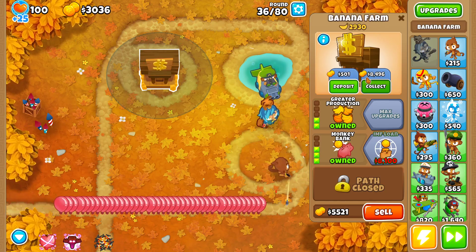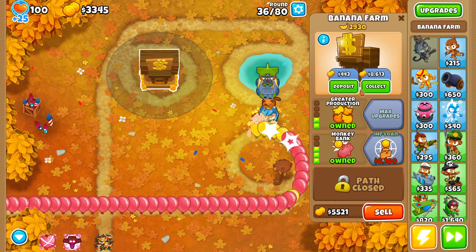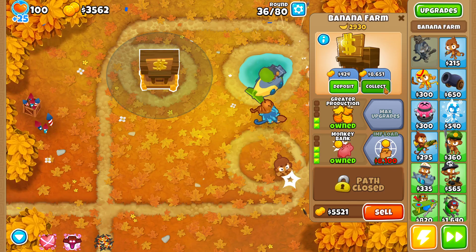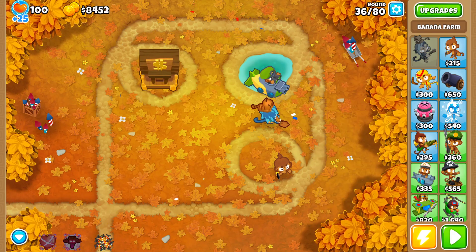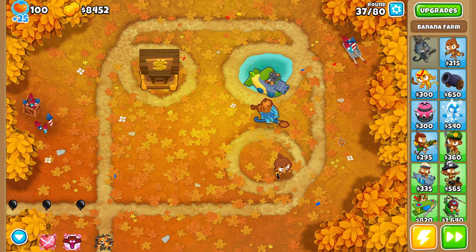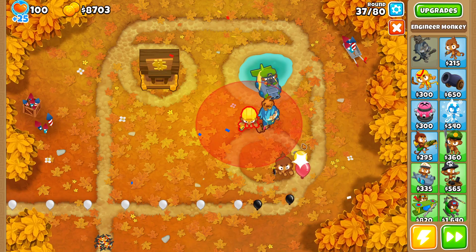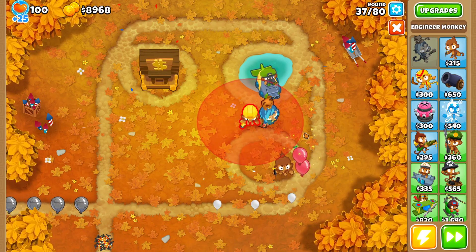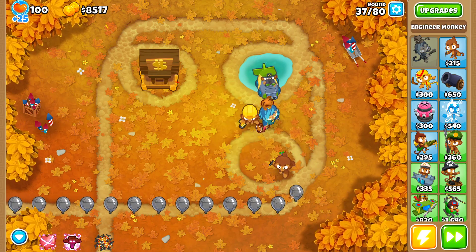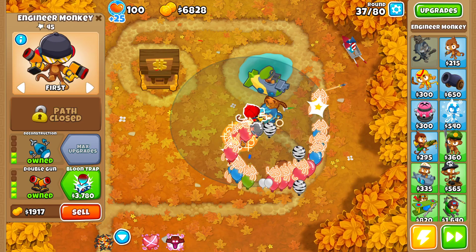Let's deposit a little more cash so that at the end of this round the bank is already full. That should give me the ability to collect, deposit once again, and prepare for round 40. Let me get an Engineer — 2-3-0 — and a ninja with a stun.